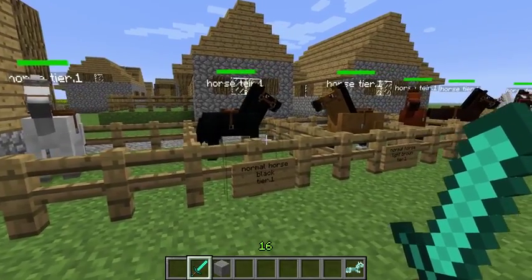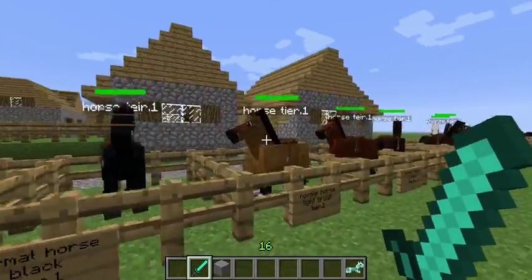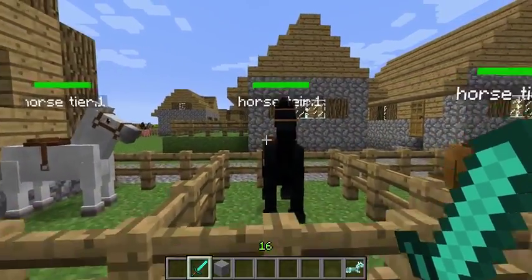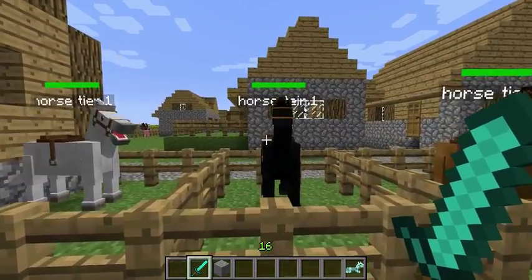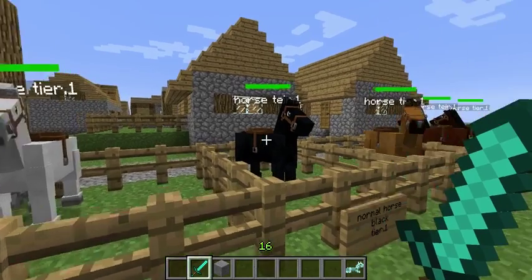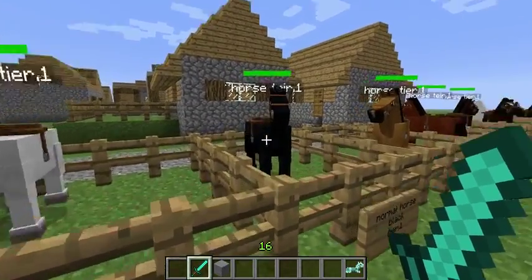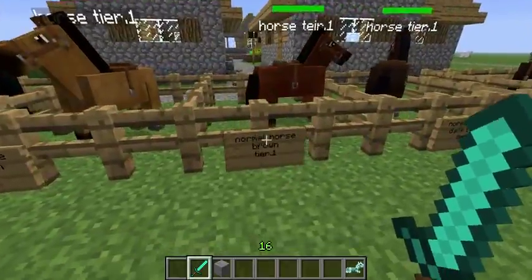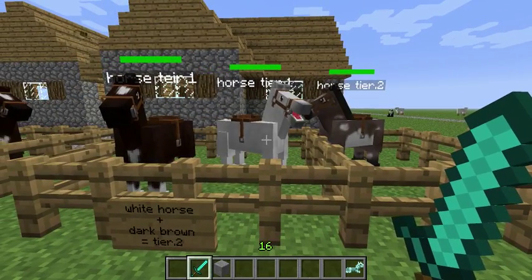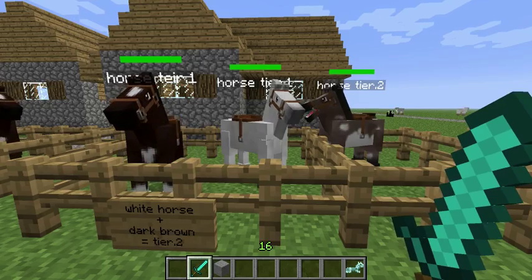The whole point of getting these horses is to work up to a tier 4 horse. All the wild horses are tier 1. You want a tier 4 horse because that's the only way you can tame a zebra — you have to be riding a tier 4 horse. There are 5 tier 1 horses, 4 tier 2, 3 tier 3, and then 2 tier 4 horses.